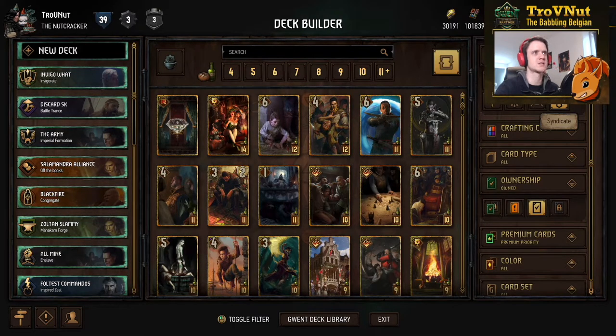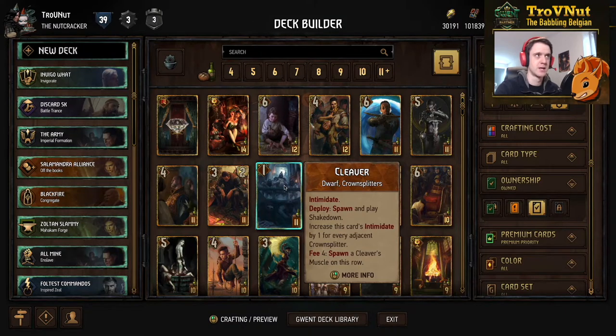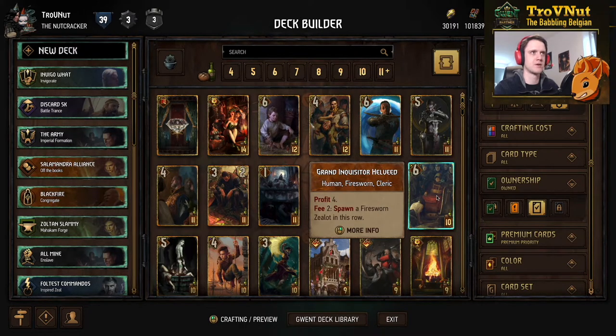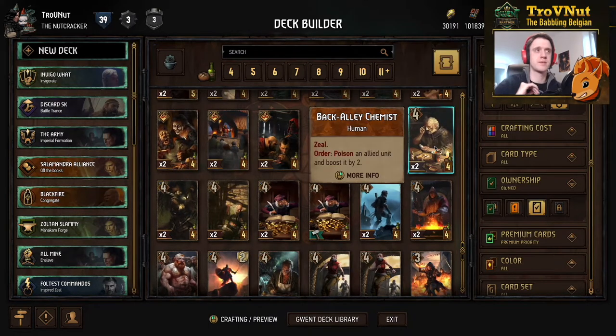Syndicate got the most changes overall — both buffs and nerfs. Cleaver lost his armor, so even with his starting ability, if you don't put him right next to a Crown Spotter he'll only start at five power. That used to give him five power and two armor; now it's just five power, making him very easy to remove with five-power damage cards. It will make this card a lot weaker, though you still get the Fee ability to spend coins on extra protection. We'll probably see Cleaver getting destroyed a lot more. Horsen Jr. got a buff — with Devotion you no longer need to damage a boosted enemy by six; you can damage any unit by six. Grand Inquisitor Helveed also got a minor power buff from five to six.